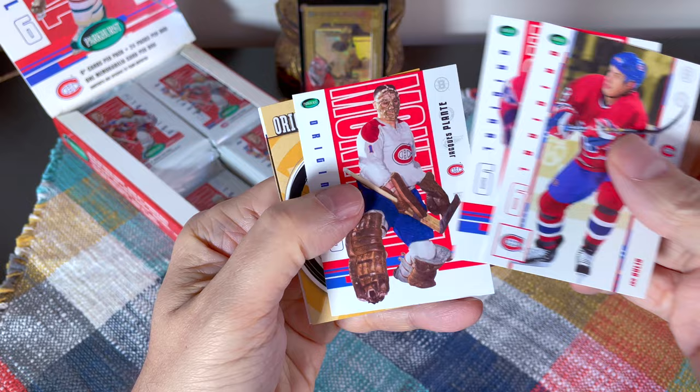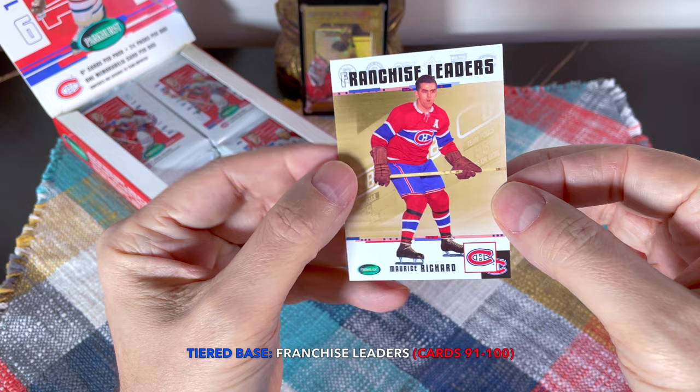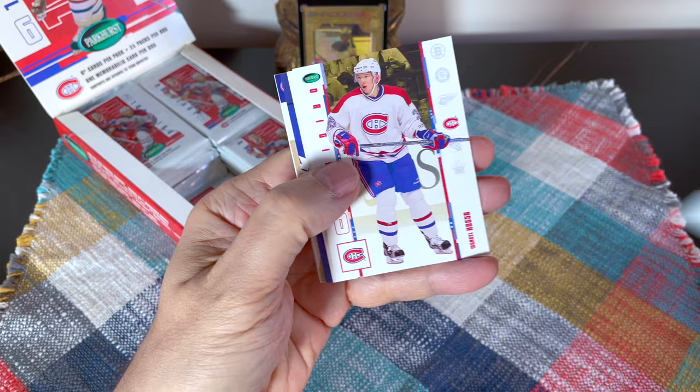Written very small, I have to say. There's another Jacques Plante, there's an Original Six two-point system card with Boston, there's the Saku Koivu Captain's card, and there is the Franchise Leaders — I assume it would be in goals — and it is three-goal games for Maurice Richard. Wow, 26 for the Rocket! Of course he's the first one to score 50 goals in 50 games, and Bobby Hull was the first to score over 50.